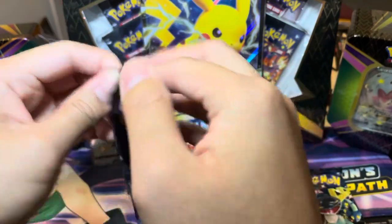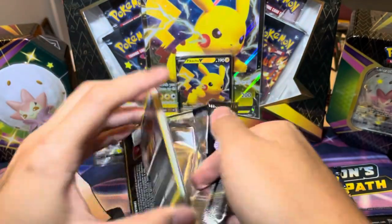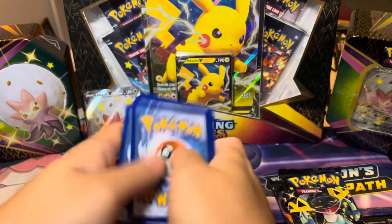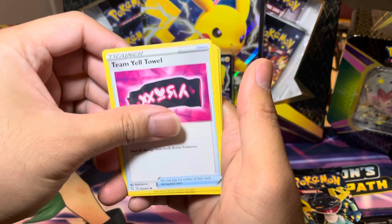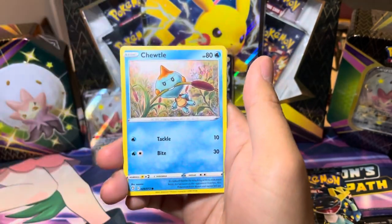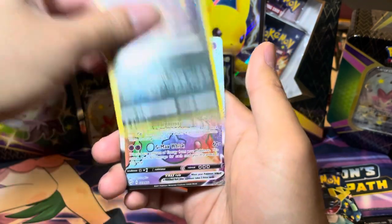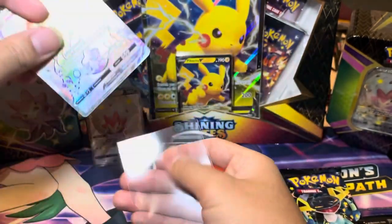We need some bangers in these last three packs of the first tin. Hopefully they will make up for that first half because we struggled. Code card for you, one two three four to the back. Let's see what we could do here. We got a Luxio — I see some foil in the back. Eevee. We're actually also missing the Indeedee Full Art V out of the regular set. Man, we are struggling. But we got a Hyper Rare Alcremie — I knew there was something shining in the back there.